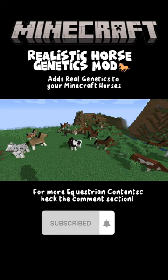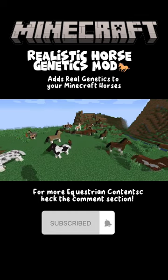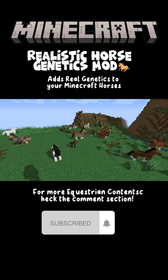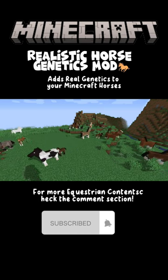Realistic horse genetics mod — this mod adds different coats of horses into the game, so we have roans, appaloosa, splash,